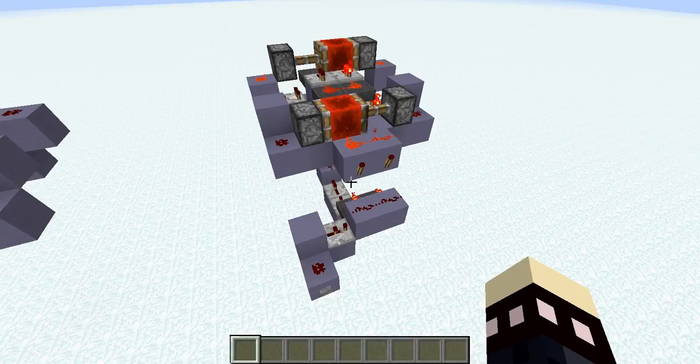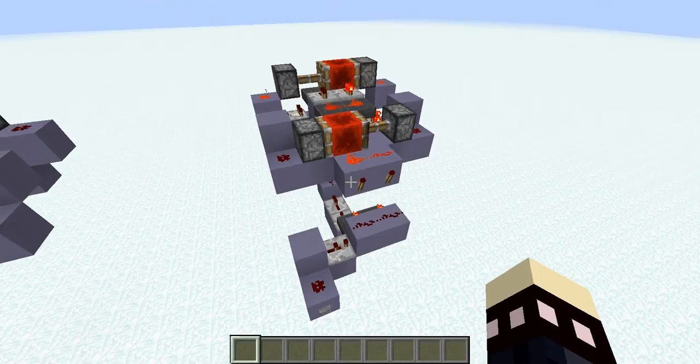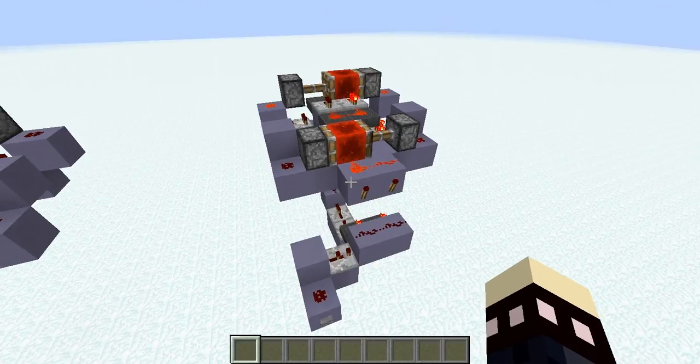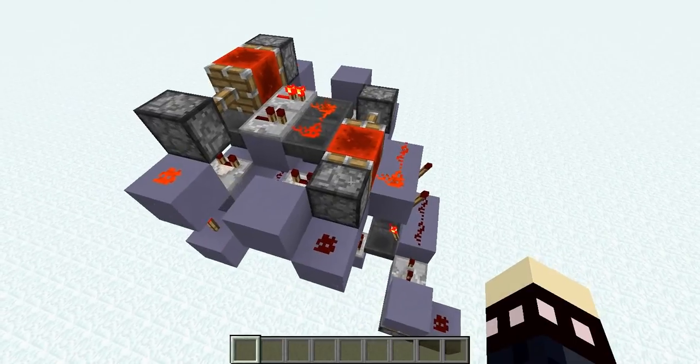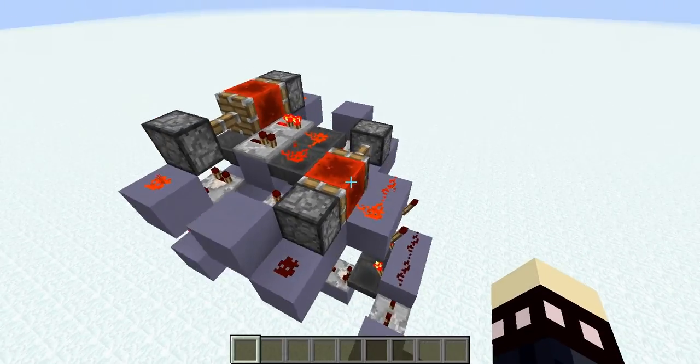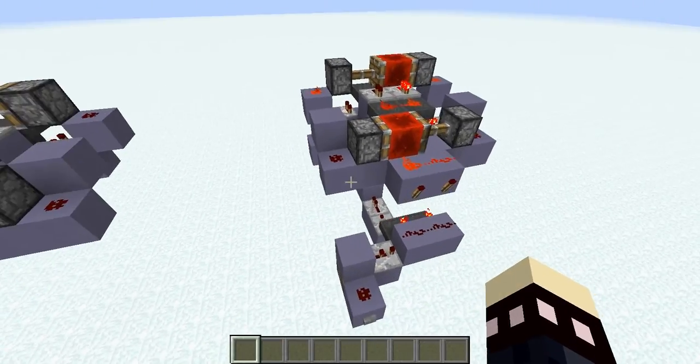Hey everyone, this is Adrian Zee, and today I have a tutorial for you on the 11-hour hopper timer. This timer can actually be set as low as one tick in the game, and anywhere from that to 11 hours.